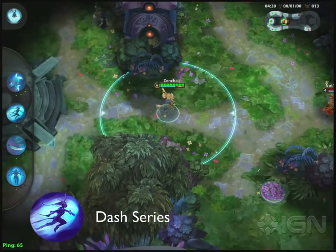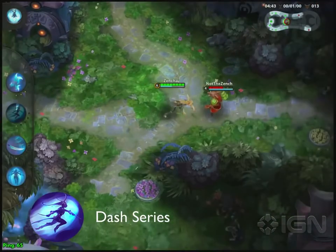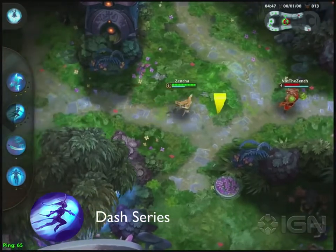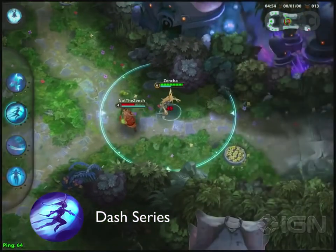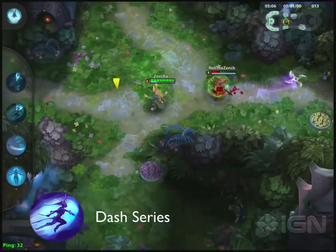Dash Series is Cottontail's second active ability. When activated, Cottontail may dash a short distance, dealing damage to all enemies she passes through. Furthermore, if you manage to hit an enemy with this dash, you gain the ability to do a second dash within a short period of time. Use Dash Series as an escape, an initiation, or to catch up to a fleeing opponent.